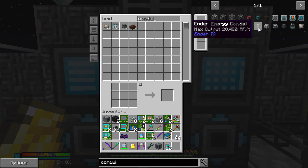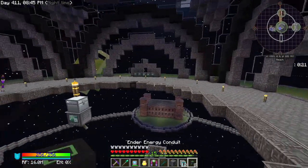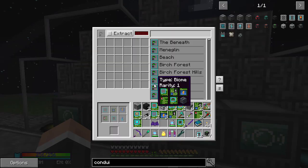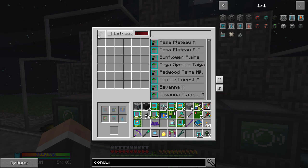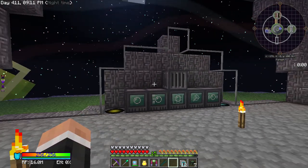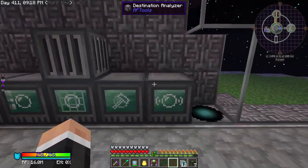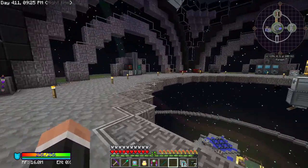This obviously has a max output of 20,000 RF per tick and I don't know if there's anything in this pack that is any better. If anyone knows anything, do let me know. Oh look at that — this has changed from when I last used it. Let me fiddle about with this for a while and then we'll see if we can go to our first dimension. I just wanted to set this up so I can do some more work off camera.